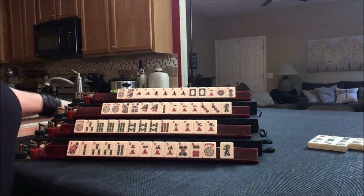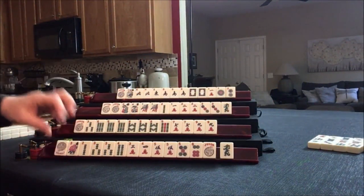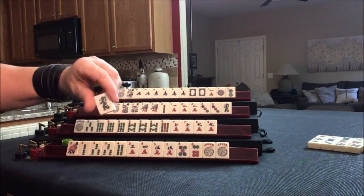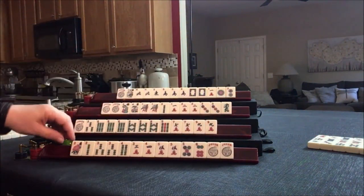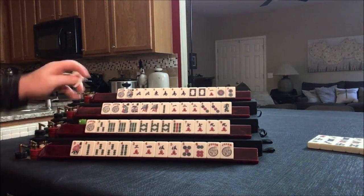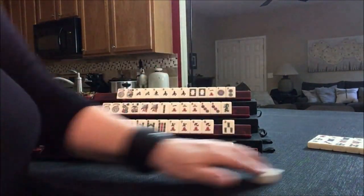7 bam. 5 bam. Joker — that's going to be helpful. Let's throw the green dragon. I'm thinking 2, 3, 4, 5, 6. We're going to draw: 7 dot — 6, 8, 7. We really don't need this 3 either. Let's get rid of the 7 dot and draw.